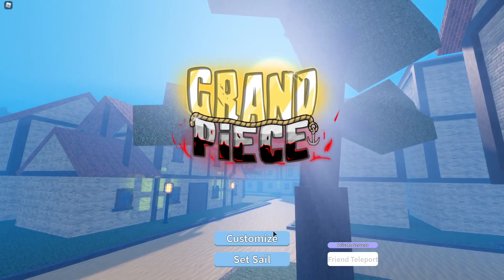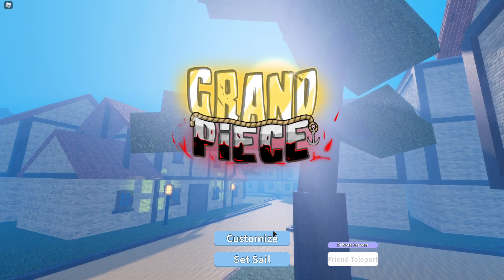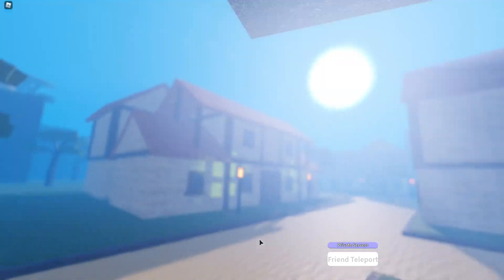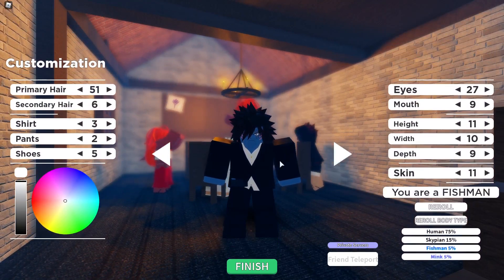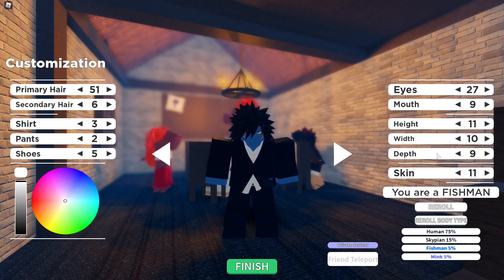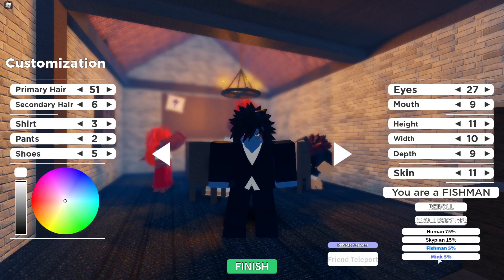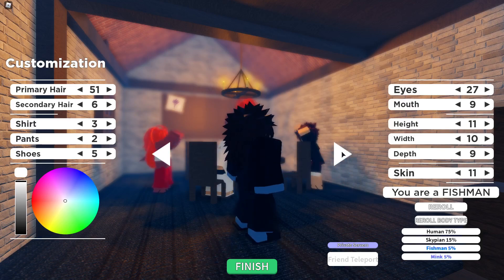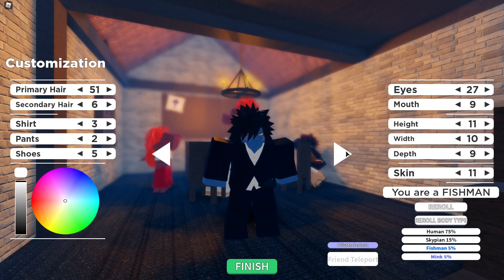I paused it there really quick because it was really loud and I bet you could barely hear me — now you can hear my voice better. Whenever you first go in, you're going to want to click customize, and then it will take you to this screen. This is how my avatar looks in the game. I was super lucky and I got Fishman without spending any Robux. The most important part is your race: you can either be human, Skypean, Fishman, or Mink. Mink basically gives you a stamina boost, lets you have the Electro fighting style, and gives you little bunny ears. As you can see on my skin, I'm blue and I have gills — that's because I'm a Fishman.